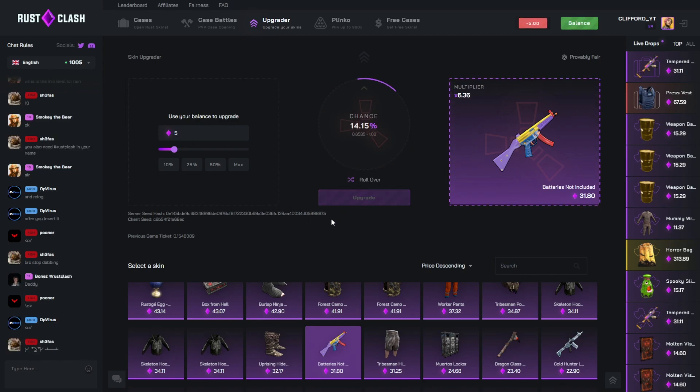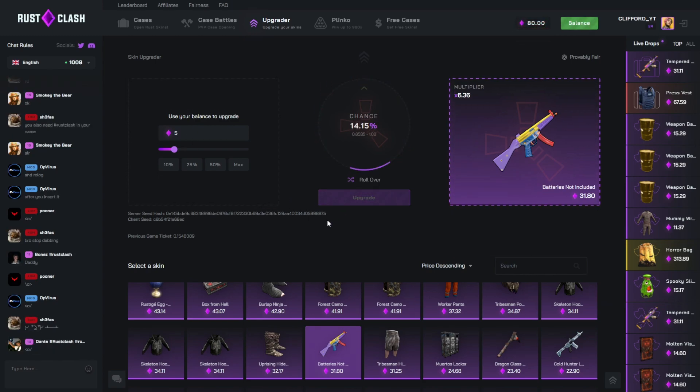Five bucks, 40% chance — come on! What ticket is it? 70. If we'd gone for what we did before we would have won that, but it is what it is.